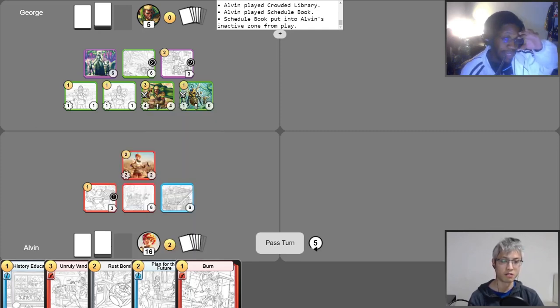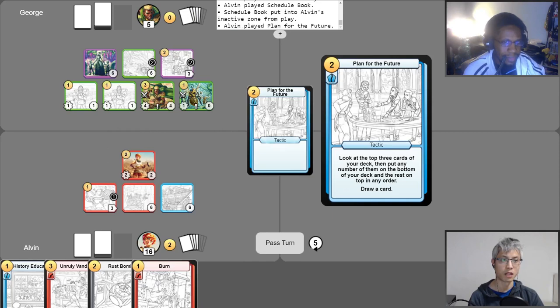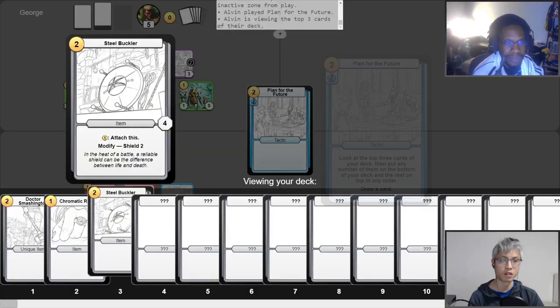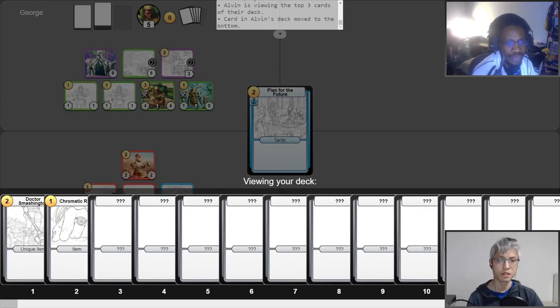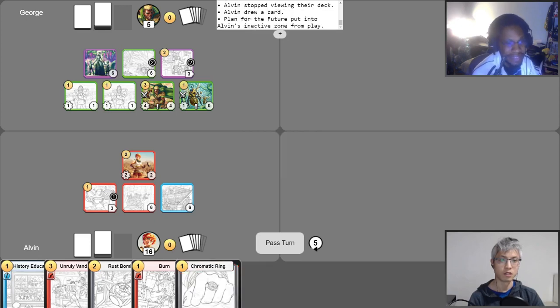For my last two gold, I'm basically going to try to set up for the win next turn. So I'm going to play Plan for the Future for two gold. It's going to let me look at the top three cards, and draw one. I'm all set up for the next turn.